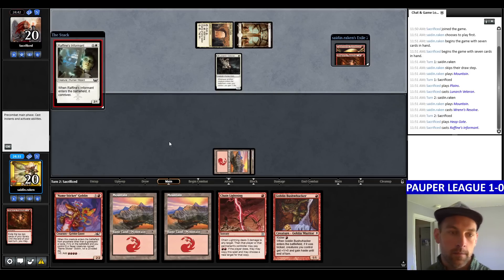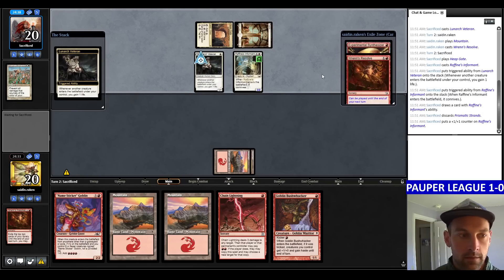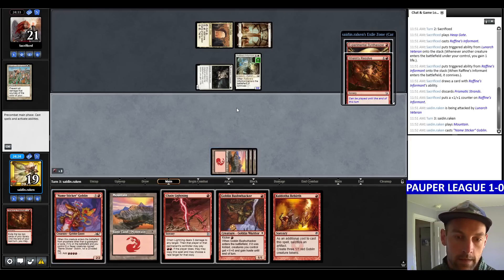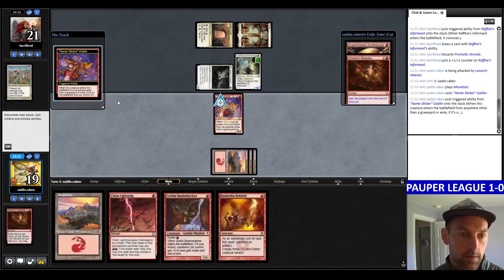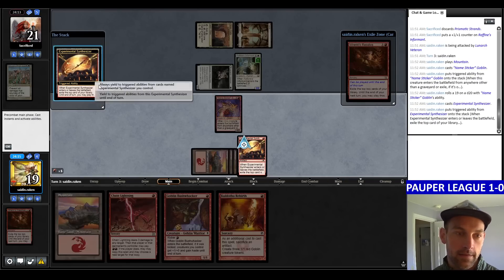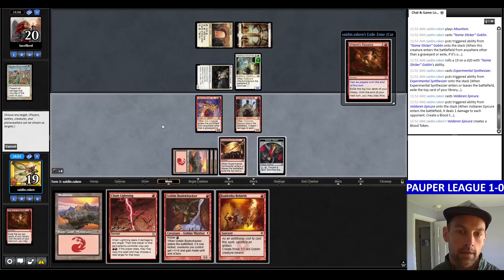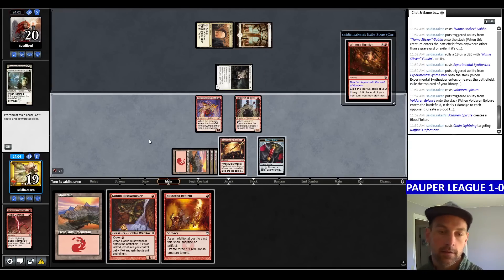We probably want End of Festivities. They're going to bring out a Strands. Play Sticker Goblin — we'll see if they use the Strands. It resolves. Cast a Synthesizer and an Epicure. I'm going to Chain Lightning their Raphine's Informant — so they'll have to use the Strands here. They're not using the Strands. We lose the Rens Resolve at 12 life.